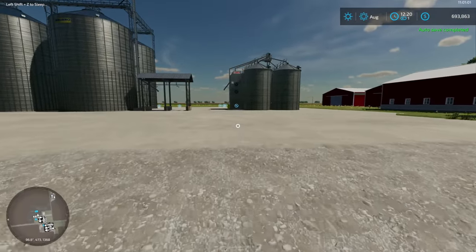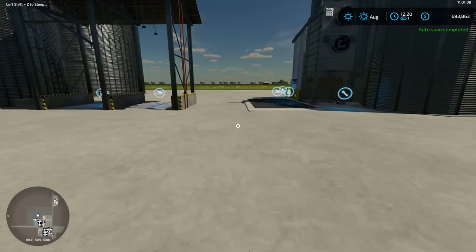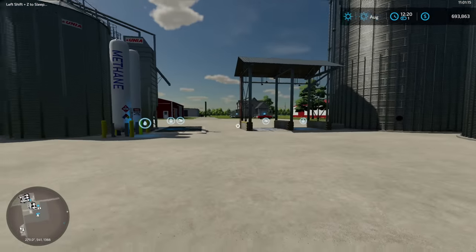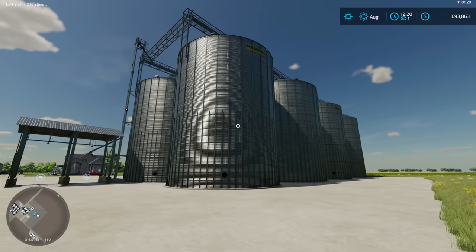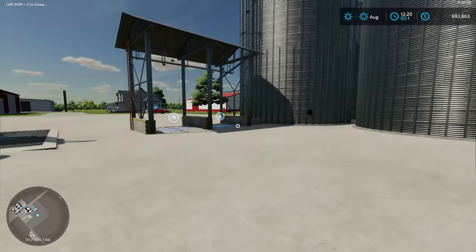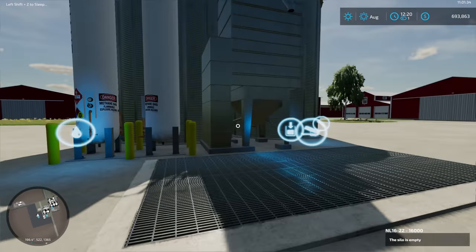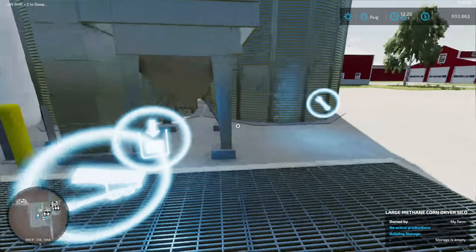Props to anyone who can guess what equipment I went with here - if you know your YouTube farmers, you should be able to figure it out. I decided to try to stick as close as I could to a specific farmer's equipment setup. We've got a big bin setup - about eight big bins - and I also have the corn dryer mod set up as well.